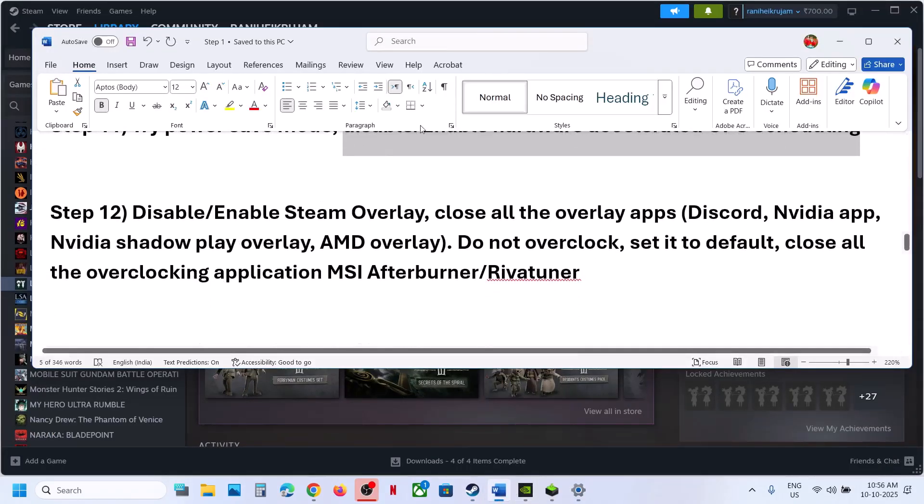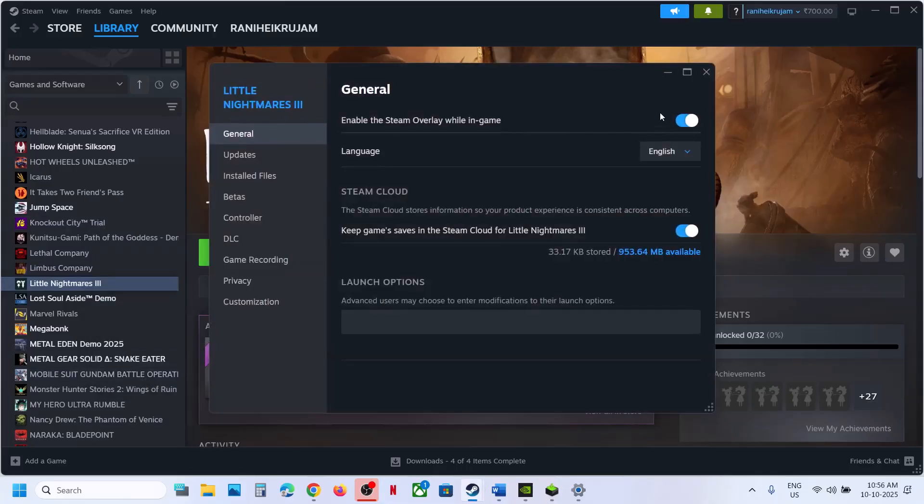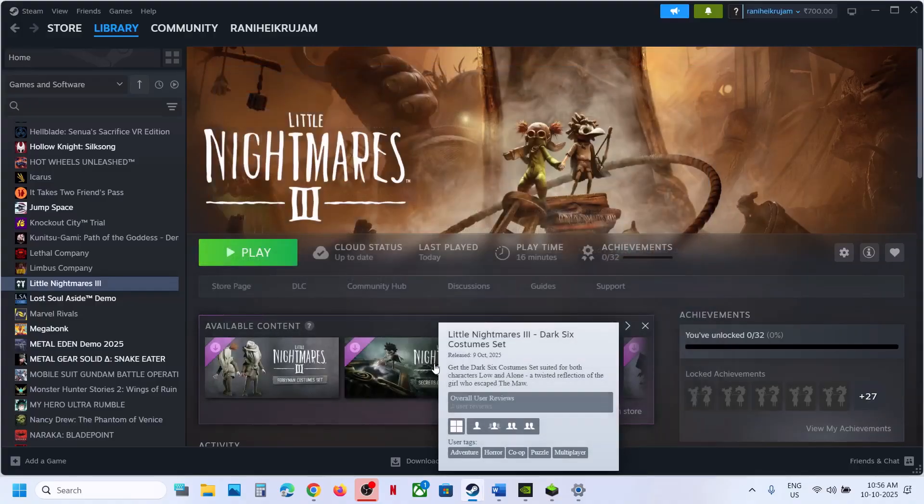Still not working? The next step is to disable or enable the Steam overlay. For this, go to Steam, make a right click on the game, select Properties, and turn off the option which says Enable the Steam Overlay While in Game. Then relaunch the game and check. If this is already off, you can turn it on and check. Try both on and off.